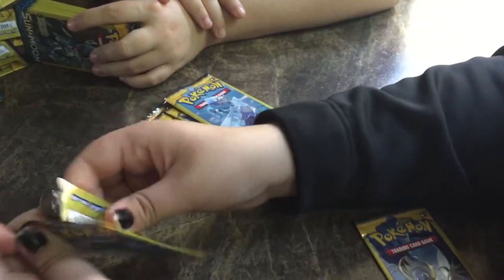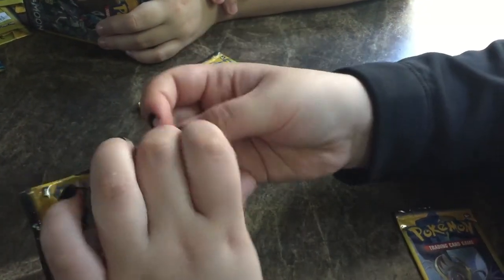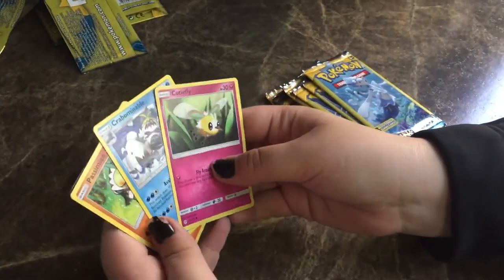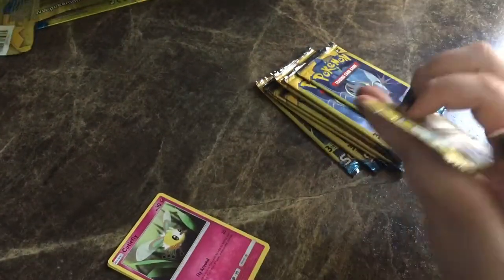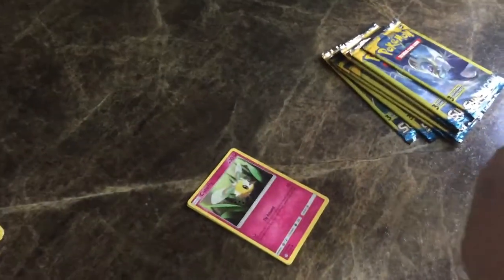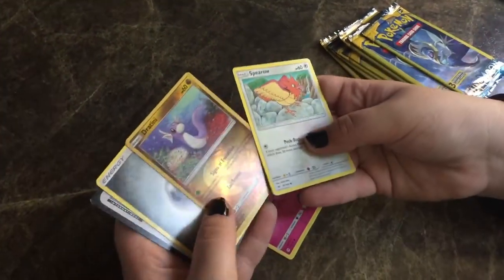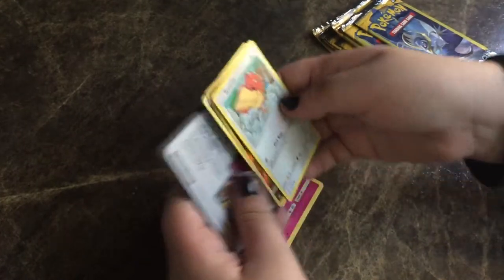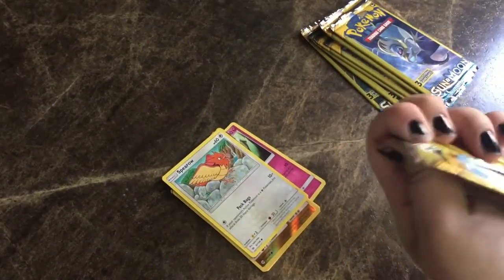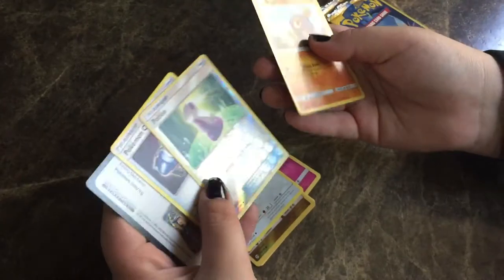I'm so excited. Was that two Rares? No, because Passimian is not Rare — it was one of the promos, but it's not a Rare, which was very weird. And Dratini — beautiful. Oh, it's Steel Energy. They're so very difficult to open; they're much thinner than the other ones so you think you're going to break them. What a Reverse Trainer — wow.